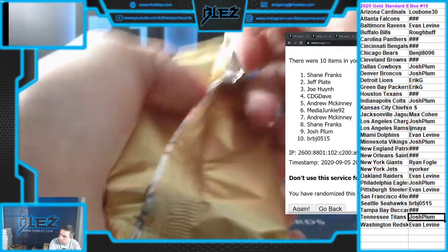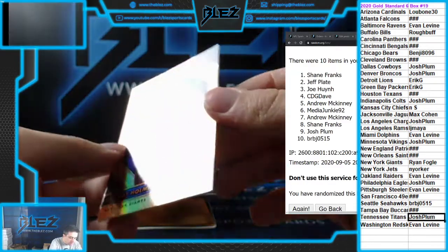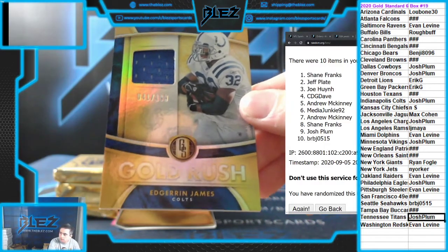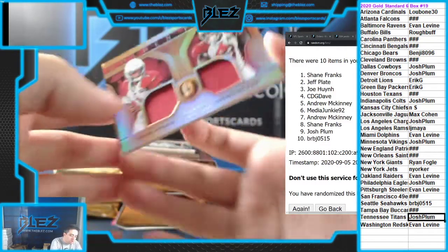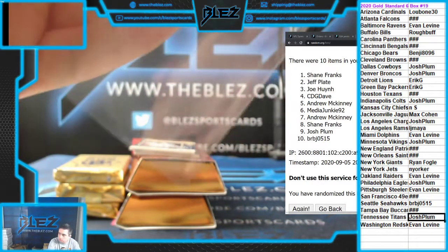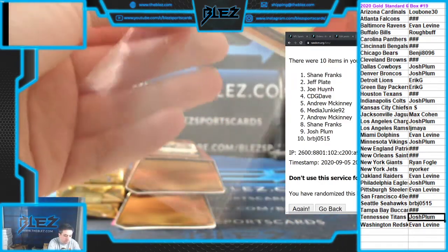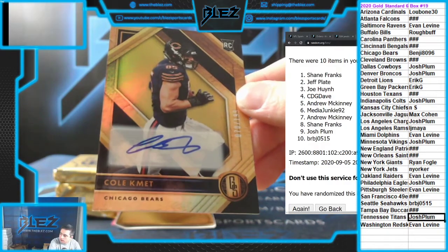Pack number three. Rookie of Darnay Holmes to $1.99 for the Giants. Jersey of Edrin James to $1.99 for the Colts. Duel of Kyler and Kirk — hit for the Cardinals to $1.99. Here's a nice one — jersey auto of Metcalf, second year, to $1.99. Nice hit for Seattle. And then a rookie auto of Cole Kmet to $1.99 — he's a Bear. What's up, Reeves?